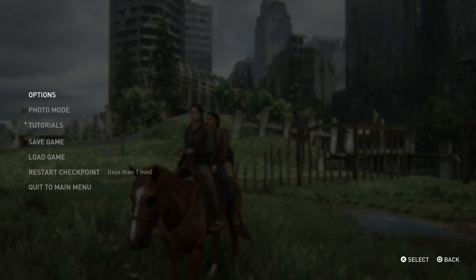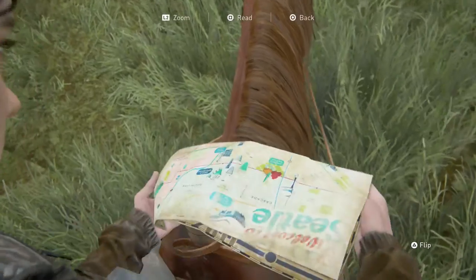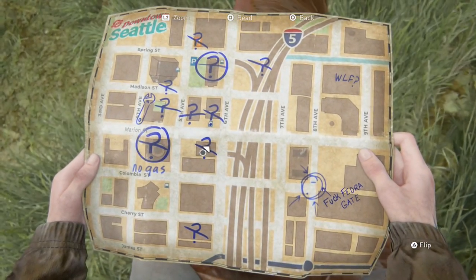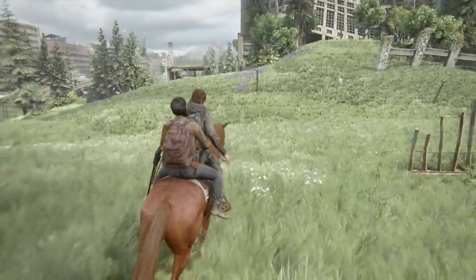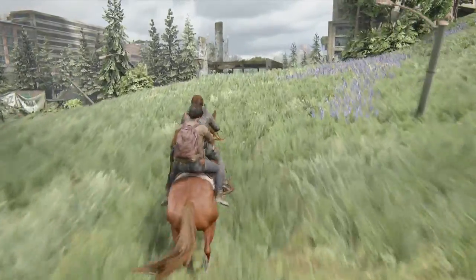Hello ladies and gentlemen of YouTube. My name is Mr. Maxwell and welcome back to The Last of Us Part 2. When we last left off, we had done some exploring. We got the gas we needed to open the gate from the last session. We've done a fair bit — crossed some places off on the map. So we're going to head back and continue on. Let's go!